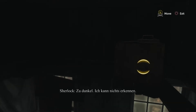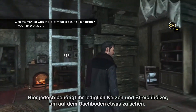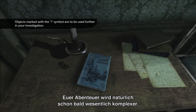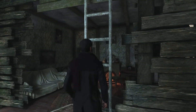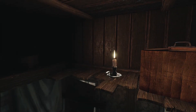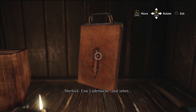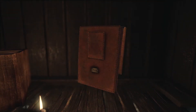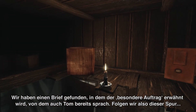It's too dark — I can't see anything. Sometimes you'll need specific items or evidence to progress through the adventure. Here, you only need candlelight and some matches to light the attic, but as you move on, obstacles will become more complex. A leather satchel — we have now found a letter mentioning the special job Tom was talking about earlier. Let's follow this lead.